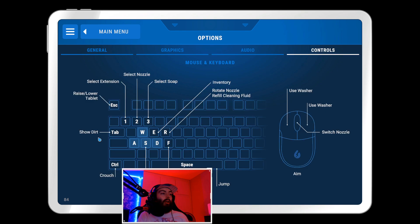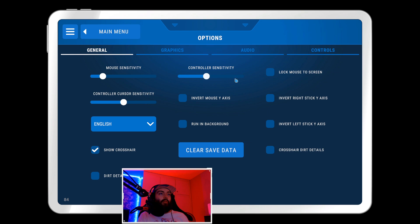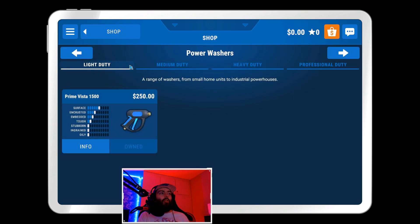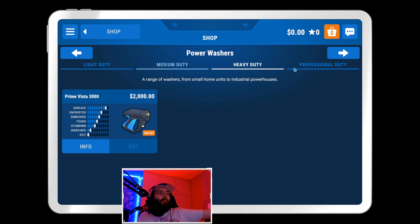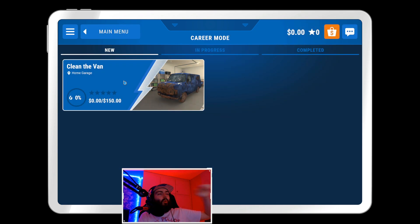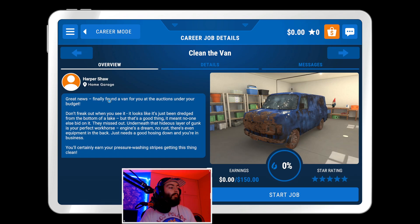It does have controller support. The game is 1.5 gigabytes. As you progress through the campaign it looks like we'll be upgrading to the Prime Vista 3000 with a strong surface cleaner. There are different kinds of cleaning fluids. Let's go in and see what the game has to offer — it would be kind of nice if you could pick your character's name.